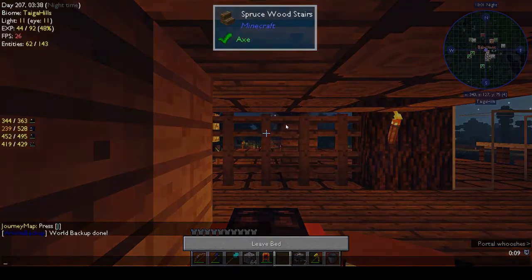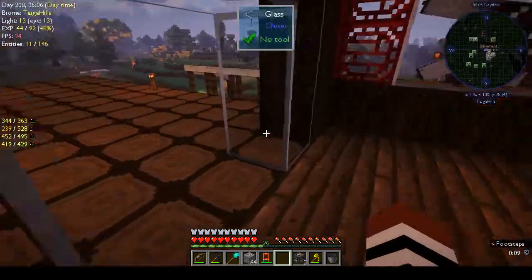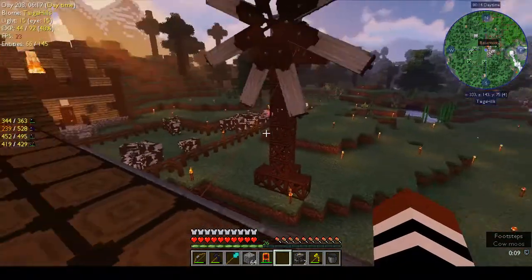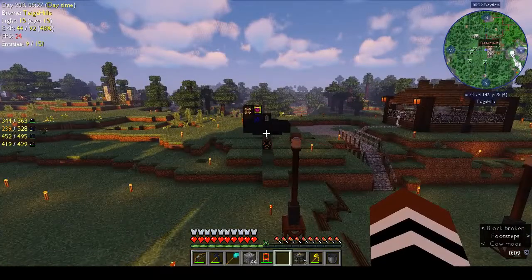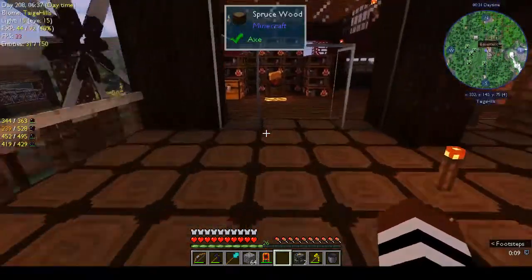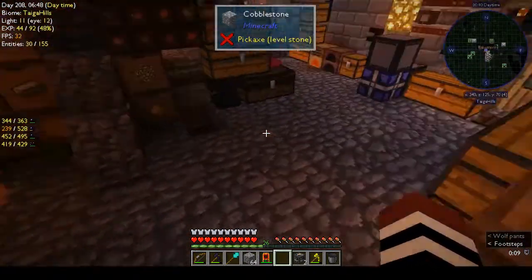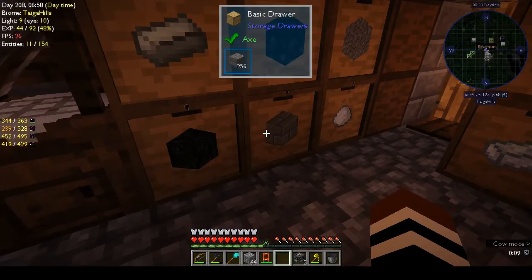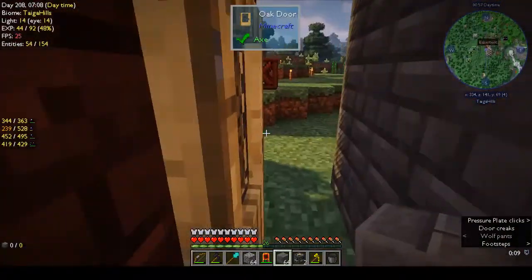There's a zombie burning up over there, loads of creepers - no, the creepers are all under the trees. Just need them to despawn. The nearest creeper is under those trees down there. Let's just go get some blocks so I can have an idea of how big this is going to be. Let's get a stack.